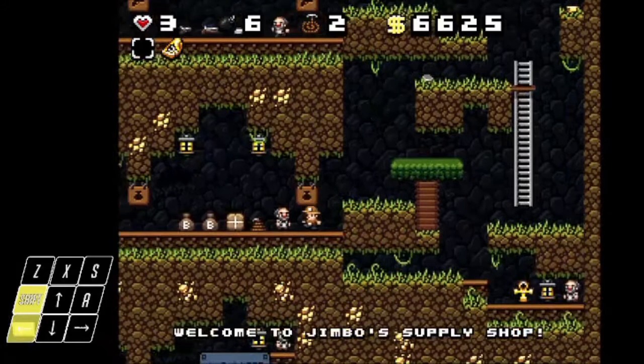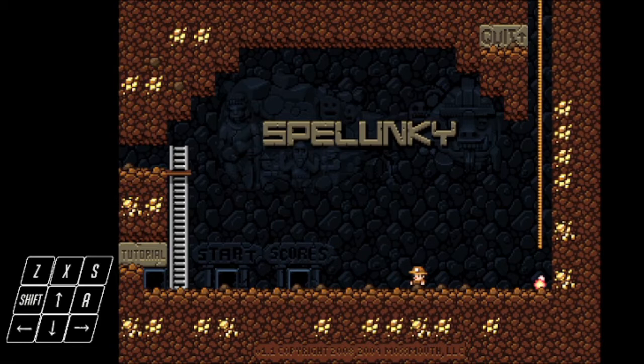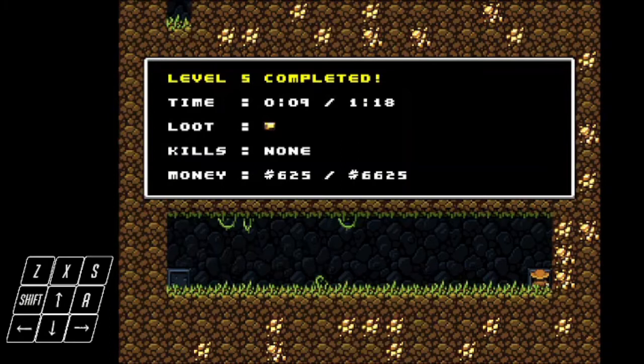For practice, I recommend using mods such as the savable Spelunky mod as shown here. Or you can just load a save that you've made in front of the black market and practice the trick.